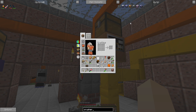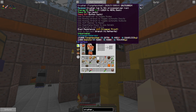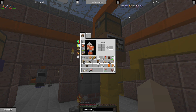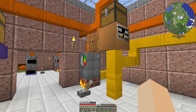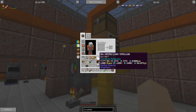Each overclocking tier is four times the amount of power for two times the speed. As you can see, we have four different flavors of crusher. There's also a large crusher that is a multi-block, and there is a build video on this channel for that as well — I'll leave a card in the corner about it.